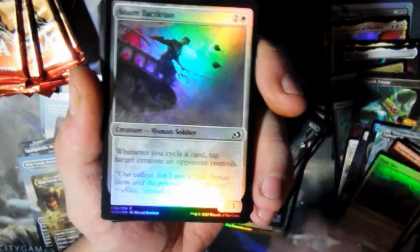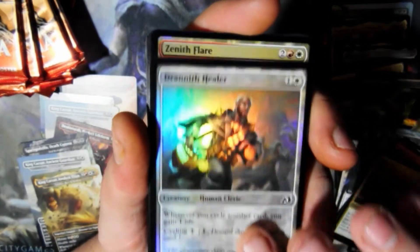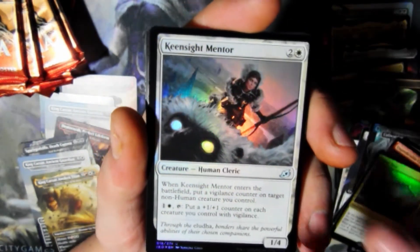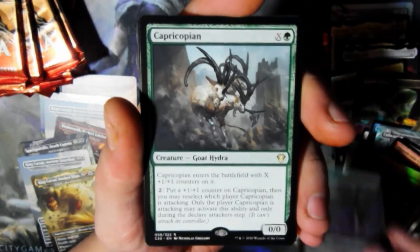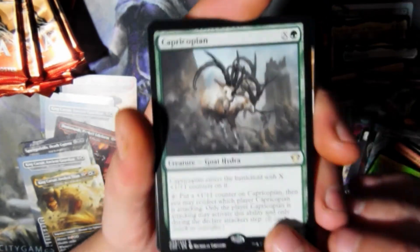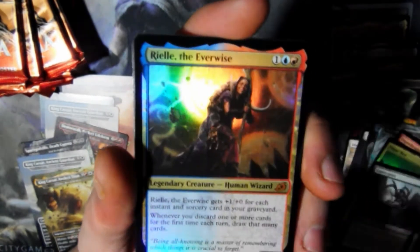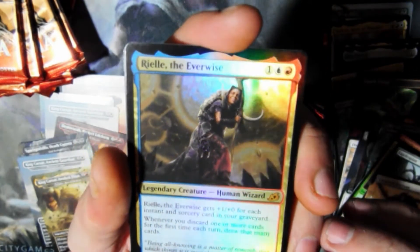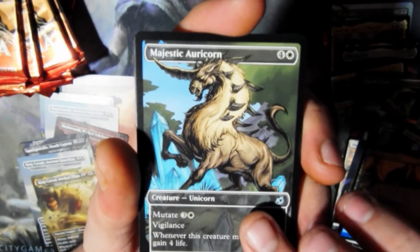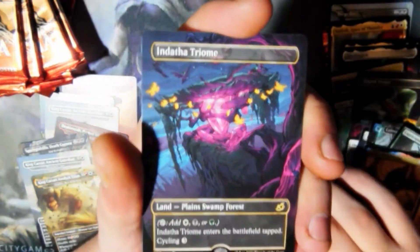We got seven packs left to get Ghidorah, or another Mothra. I'd like a Ghidorah — I'd like at least one of them all if I can get them. Adrenith Hero. Zenith Flare. King Sight Mentor. Swamp. Capricorion. I have a feeling the rares I'm getting from the Core 20 are all awful. Lava Brink Venturer, Full Art. Riel the Everwise. Mythic Majestic Auricorn — I do like that art. Ten Million Vulpaketes. Endotha Triumph.